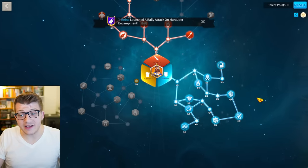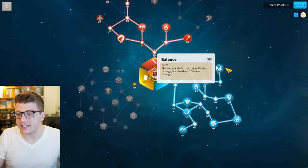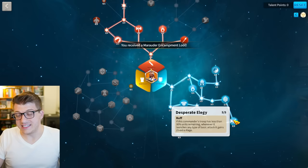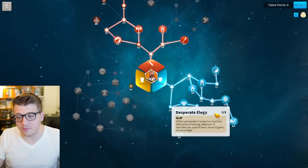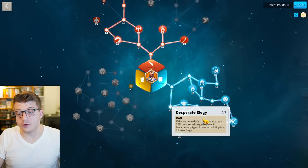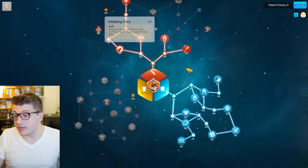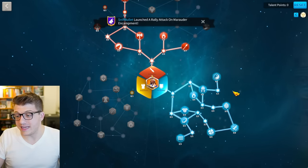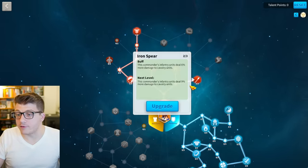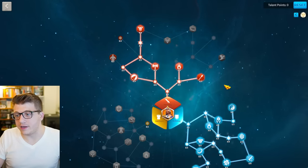If you were going to run him as a primary commander in Canyon and all you cared about was tankiness, you could consider running something like this: grab Balance, grab Desperate Elegy, and literally just max out the defense tree. Typically Desperate Elegy is garbage in PvP, but in Canyon you are fighting to the death every single time, so you do get a decent amount of rage every turn, plus the rage from Burning Blood and Undying Fury. Balance is a nice trade-off for tankiness in general.